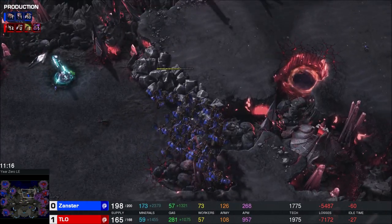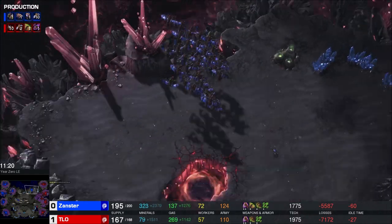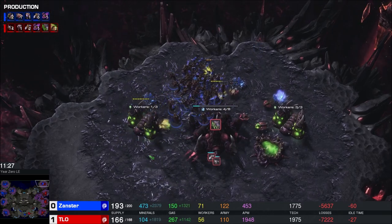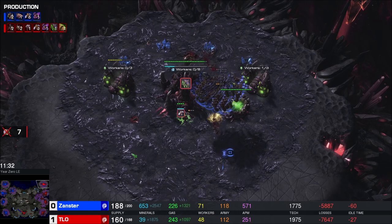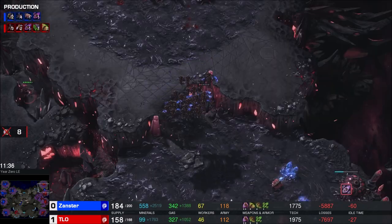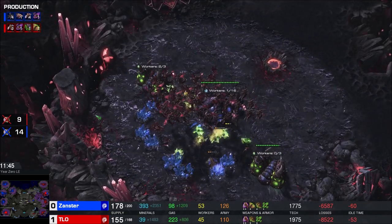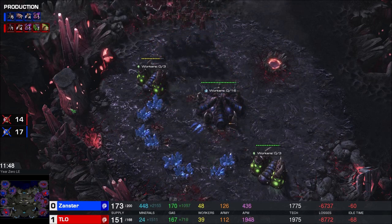Ten more mutas on the way from Xanster - his mutaflock is huge. This is where you start getting infestors and fungals, because it's hard to manage that many mutalisks coming at you as Zerg without fungal. Zanster's spore almost took one down to 2 HP. Are we base racing here? TLO's army is way out of position to stop this. 11 minutes in - base race time! Zerg base race!